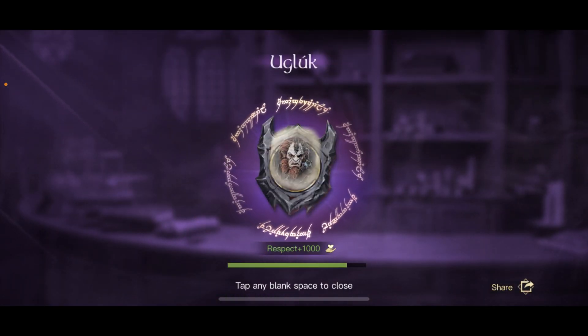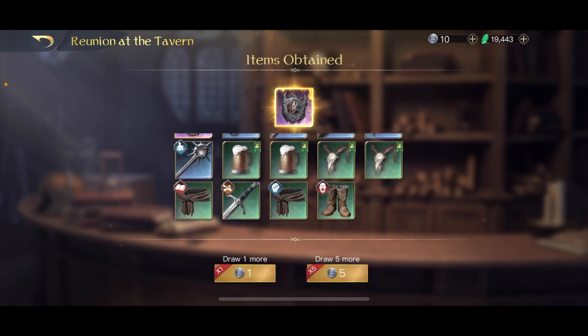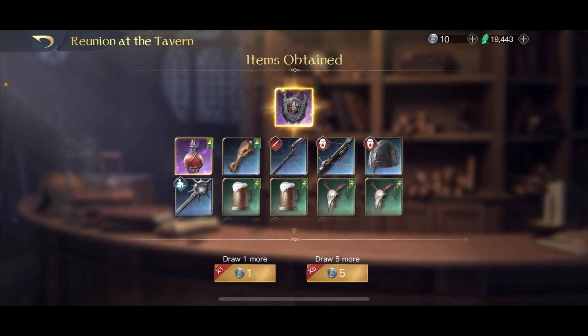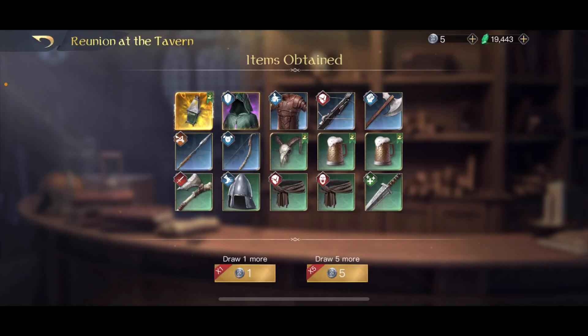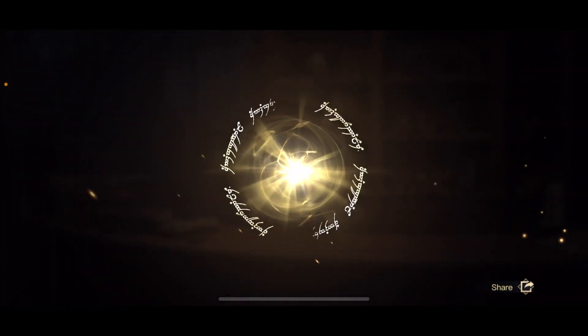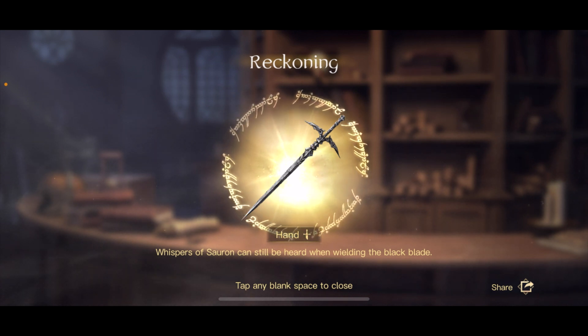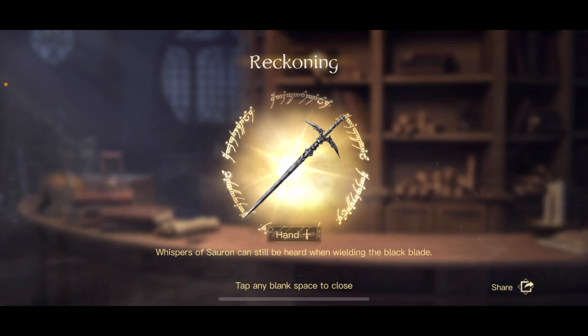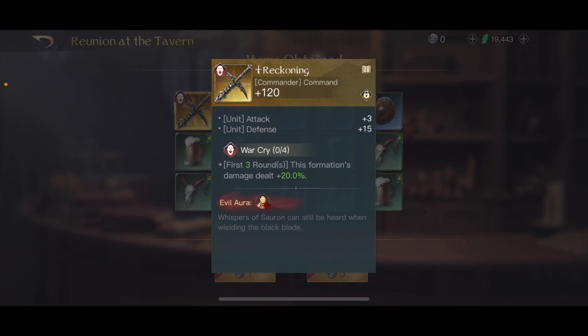Another one — Ugluk, another thousand respect for him. He's not that useful but I'm still using him because I have nothing better. So far I've got Azra Core, Ugluk, and the Black Serpent — that's actually really good — plus some respect items for him again and one purple. The last five — please give me something nice. And it is going to be something nice! War Cry — that's good, actually really really good.